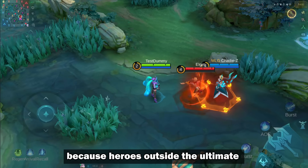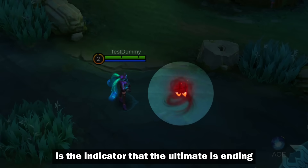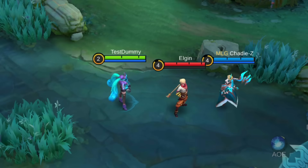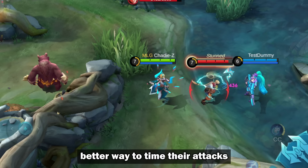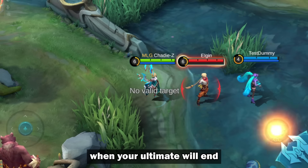However, that's not all, because heroes outside the ultimate can also see a new kind of timer. The glow of the text is the indicator that the ultimate is ending. This will give those waiting enemies a better way to time their attacks. But I think it goes both ways, since your allies can also see when your ultimate will end.